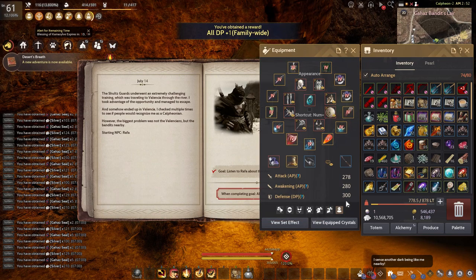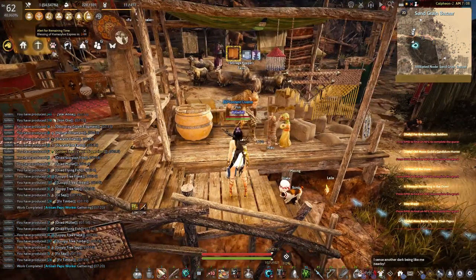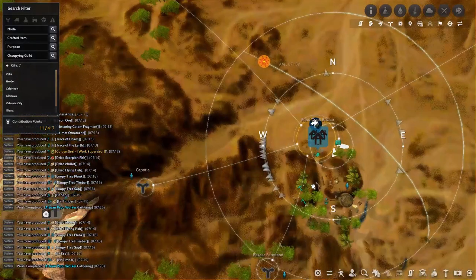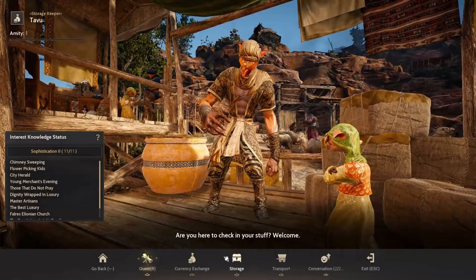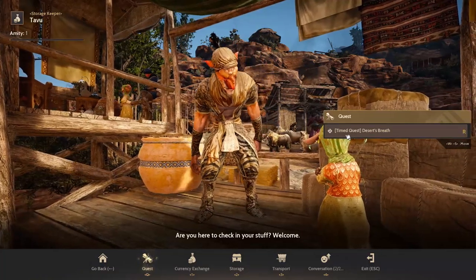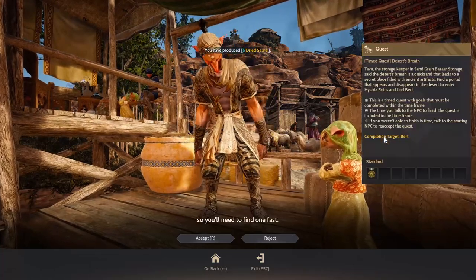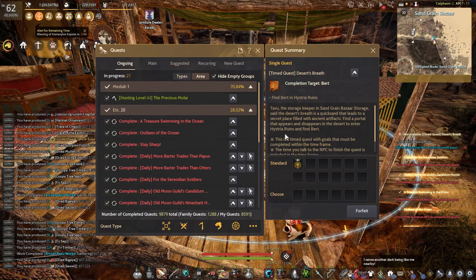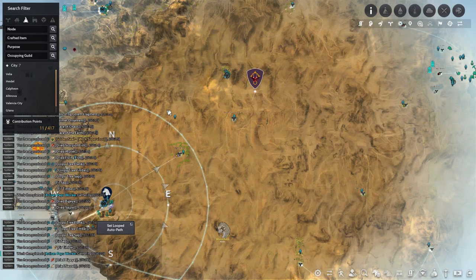My DP went from 290 to 300. For chapter 2, you need to listen to Tafu to start. Tafu is the storage keeper at Sand Grand Bazaar in the Valencia region. Talk with him and take the quest - a time quest called Desert. This quest requires you to find an NPC named Bird at Hysteria Ruin.